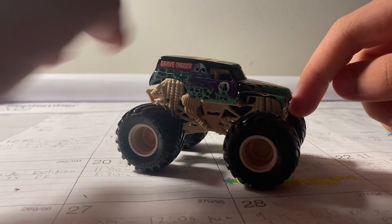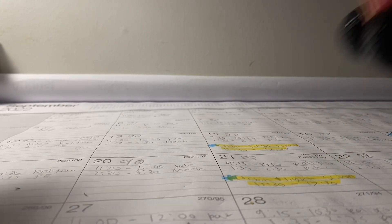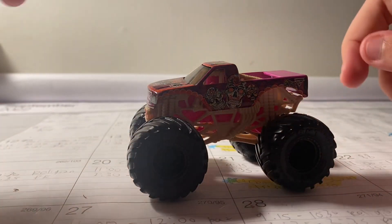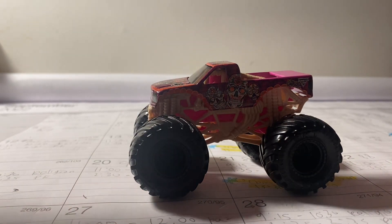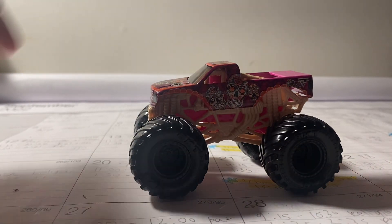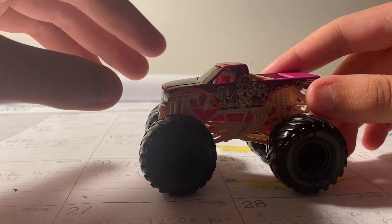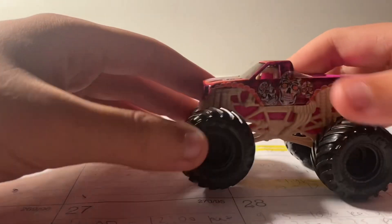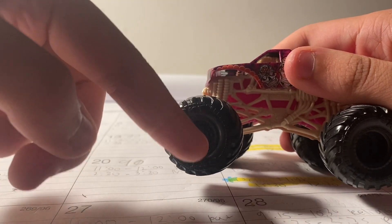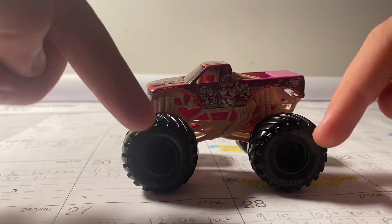The Gravedigger Boneyard actually came out in Mix 10. Now here is Calavera — a pretty cool looking truck that came out in Mix 14. I don't have that version yet, but this truck is amazing. Calavera is a Boneyard truck again with the tan roll cage, but this time it has black tires and black B-blocks. The Mix 14 version has pink rims and pink B-blocks.